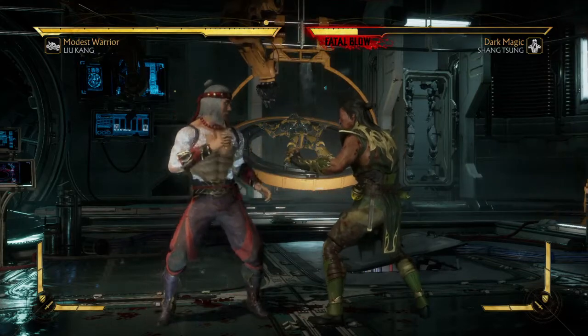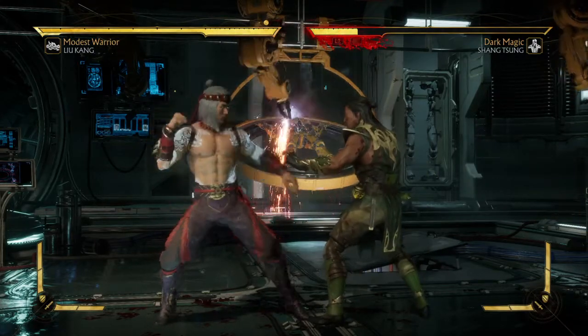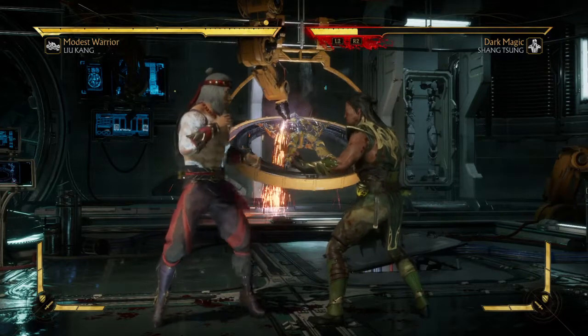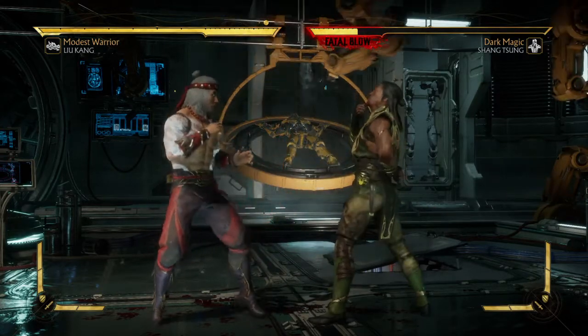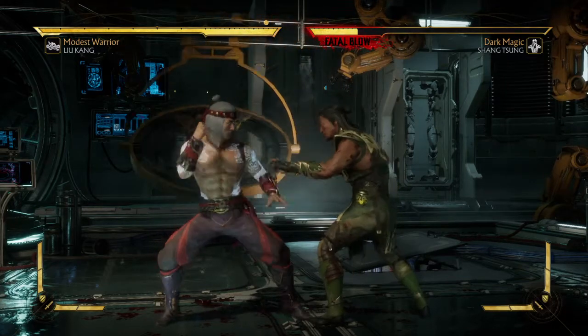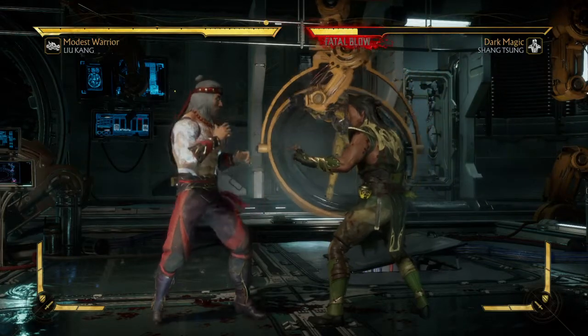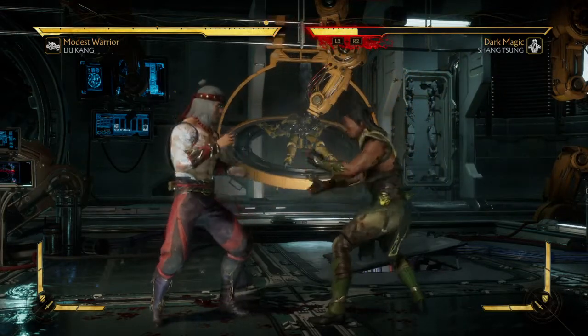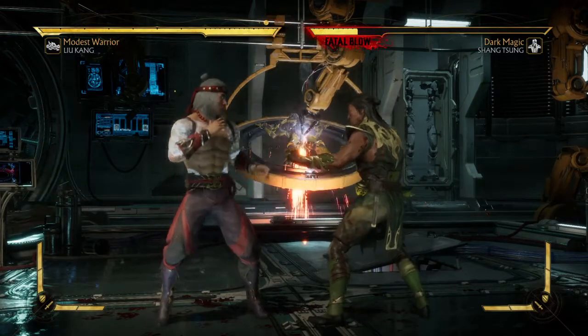In order to do a flying kick, you need to do back, forward, three. That's back, forward, X on PlayStation or back, forward, A on Xbox. And you need to make sure that you are in range of the opponent, because being far distance away will cause you to miss.